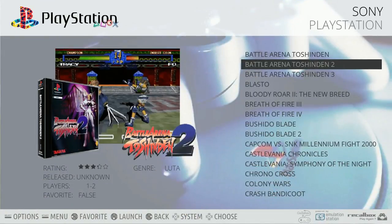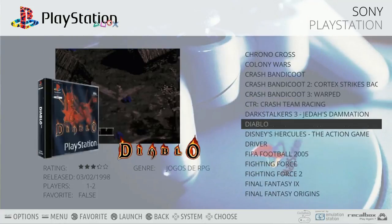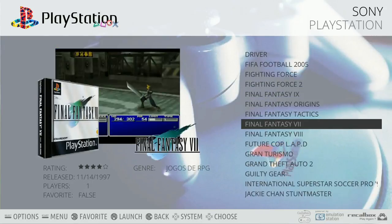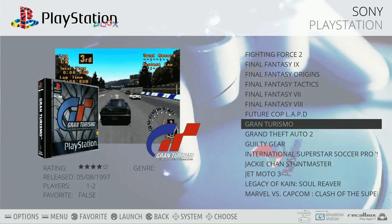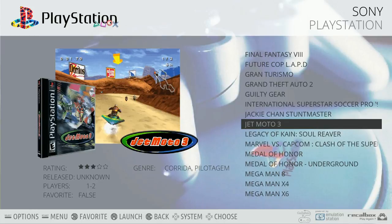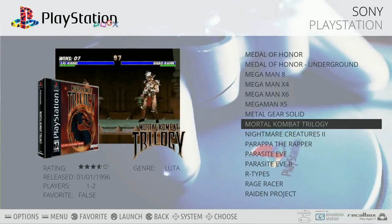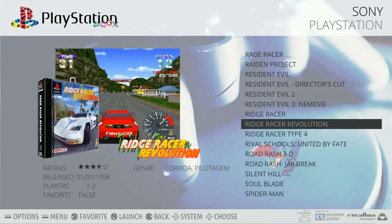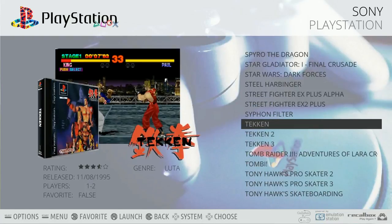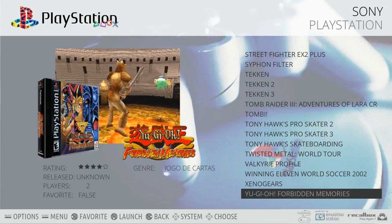PlayStation: 87 games - that is pretty cool to see. You've got your Castlevania games, all your Crash Bandicoots, Dark Stalkers 3, Driver, Fighting Forces, your Final Fantasies, Gran Turismo 1 but not 2, Grand Theft Auto 2, Jet Moto, Jet Moto 3, Mega Man, Metal Gear Solid, Mortal Kombat Trilogy, Resident Evils, Ridge Racers, Road Rash, Street Fighter EX 1 and 2, Spyro the Dragon, Tony Hawk Pro Skater 2 and 3, and Yu-Gi-Oh! is on here.